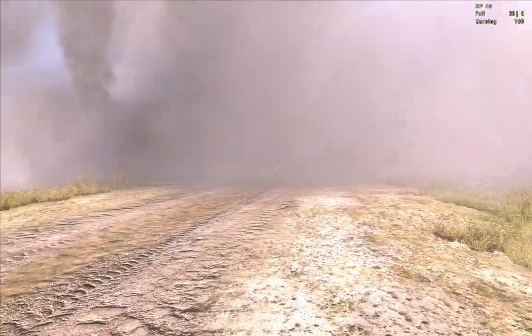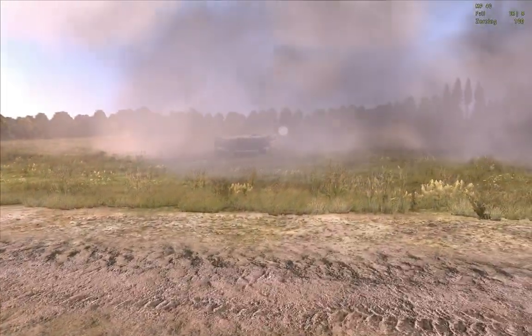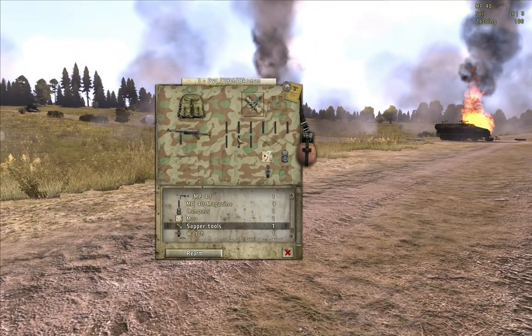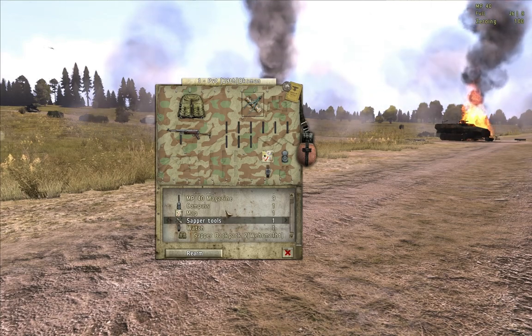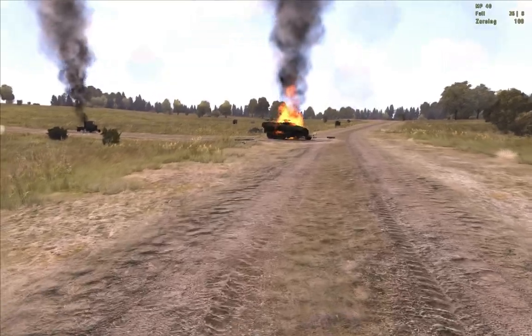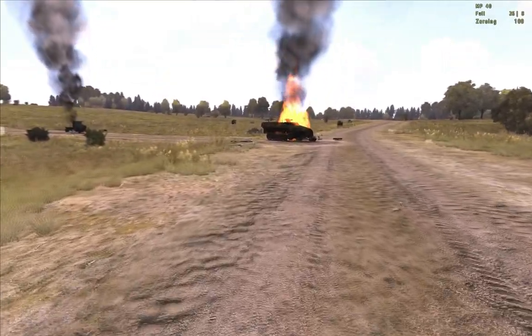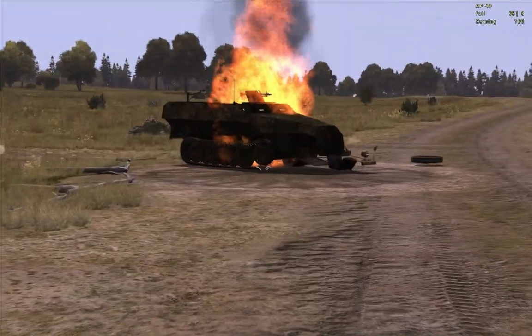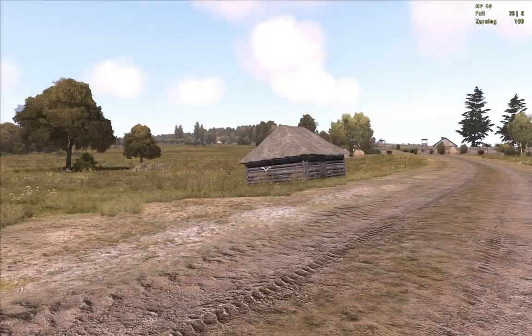So that's how you use the satchel charge. You use wires — what you need is the satchel charge, satchel tools, you need the wires, you need the satchel itself, and then of course you need the detonator. So three items needed, two modules, and that's it. You can play around with whatever you want, blowing stuff up all day long.